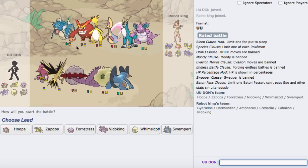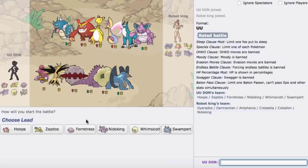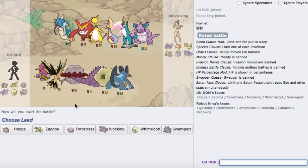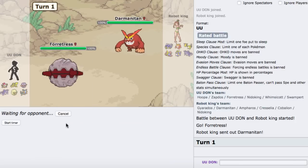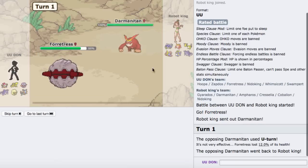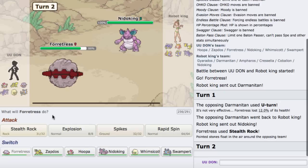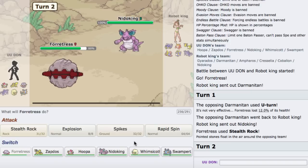We got another game versus a very bulky offensive looking team. I think our best approach is just leading off with Fortress — I don't see Hazard Control on this team, which I really like. We can set up Rocks and potentially Spikes, or Boom on something. He goes right for U-turn. I don't think anything on his team can OHKO me right now except Darmanitan. I could go Whimsicott here and Encore him into Earth Power.